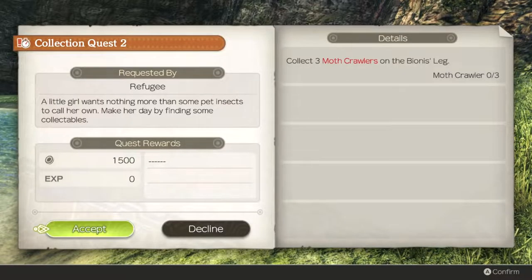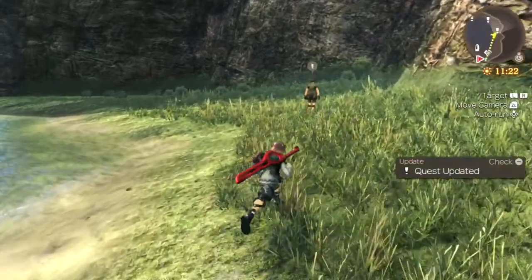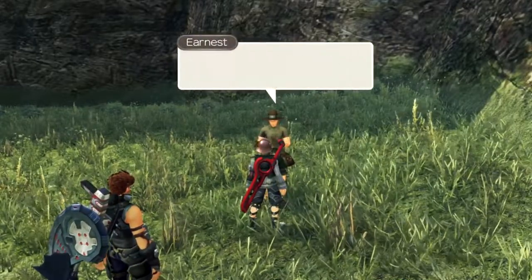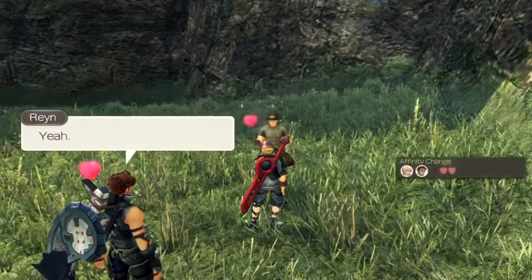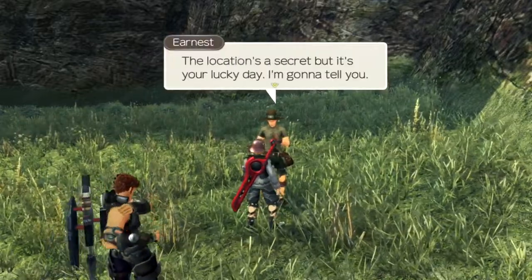Okay, what does he want us to do? Collect three Mothcrawlers — we haven't found a single one yet because we haven't really explored too much. I'm going to accept some of these quests. Ernest — I remember this guy. There's an everlasting ether deposit not far from here. I think that's the giant one near the bridged area.